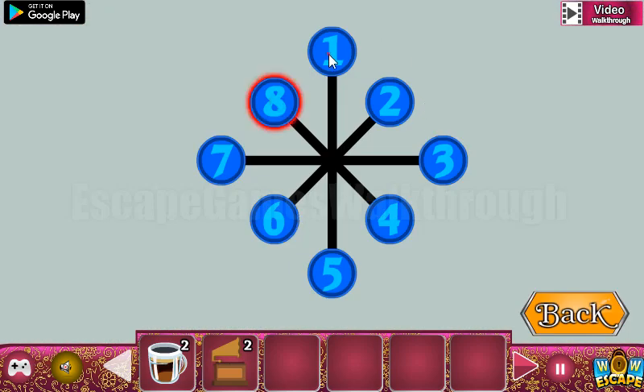Let's look at these numbers arranged in the rectangle. We need to arrange the same numbers here: 5, 3. Here we have 1, 6, 7, 2, 4.